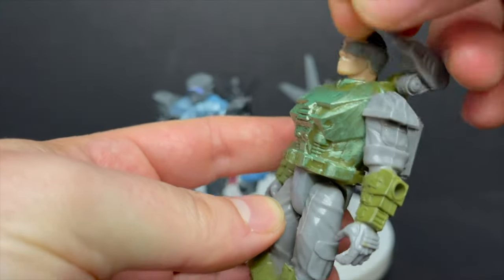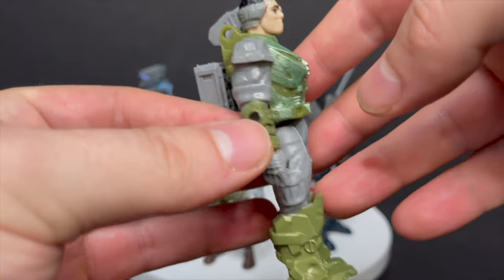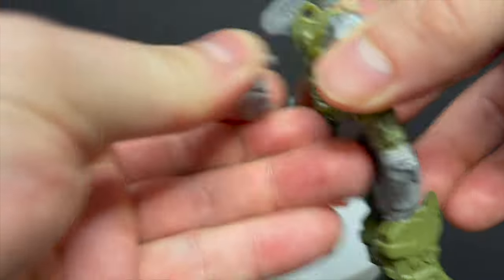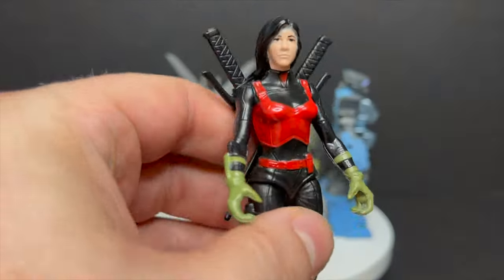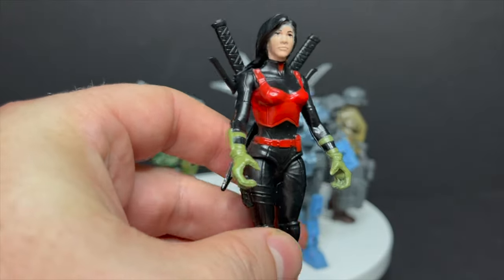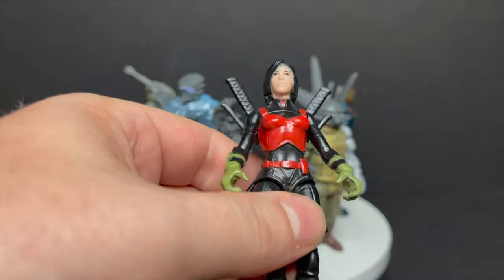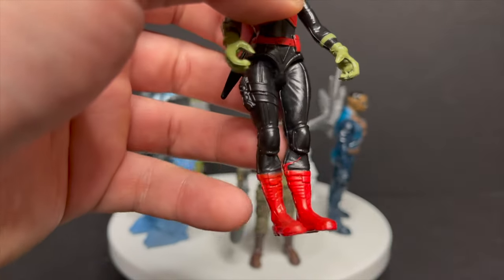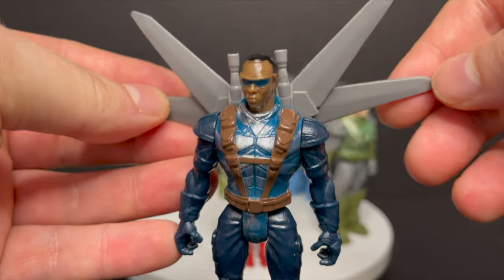And then you have Ruck — watch the cartoon and you'll hear this guy's voice. He's very simplistic; he's got little portholes all over him. You can attach all the different weapons and packs, make it to what you need. And then you have Shift — she's very G.I. Joe-ish. Unfortunately, the swords don't come out of her sheaths, her hair kind of knocks in the way a little bit, she doesn't stand the best, and this is the one that's not painted the best out of all of them.